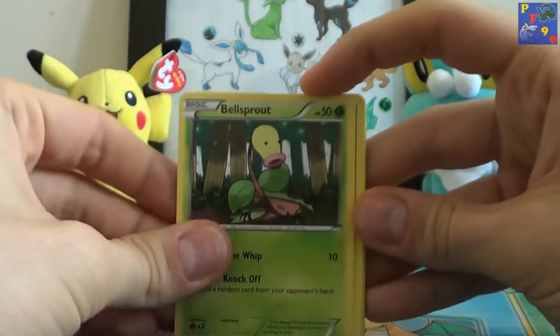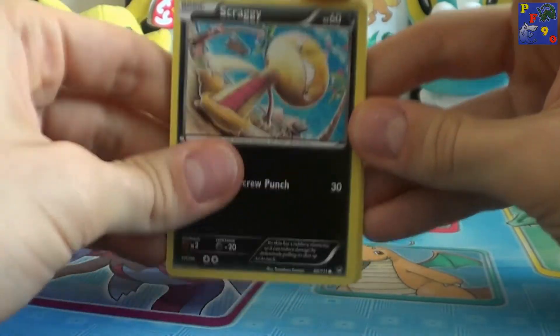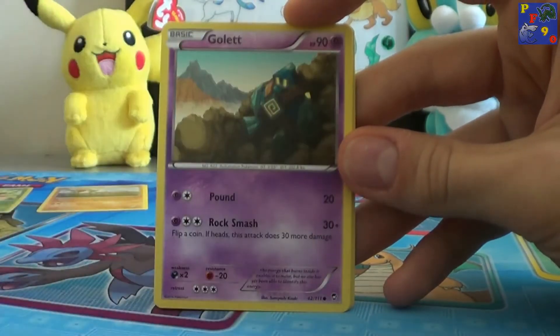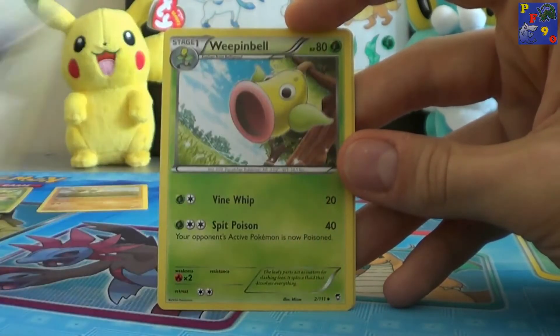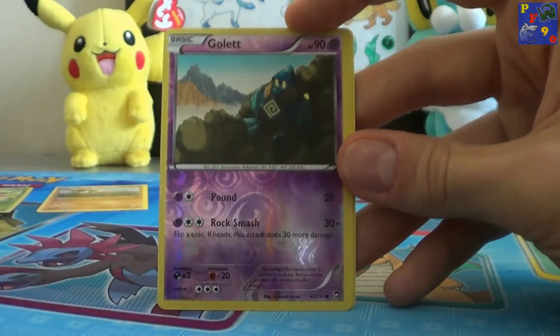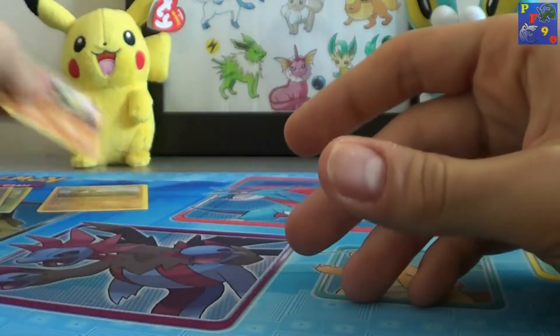We have a Bell Sprout — let me put the camera down a bit. So we have a Bell Sprout, a Scraggy, Cub Chew, Golett, Panjam, Dedenne, Mountain Ring Trainer, Weeping Bell, a Golett Reverse and a Breloom, just regular rare.